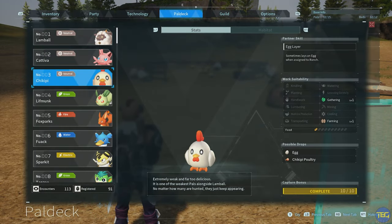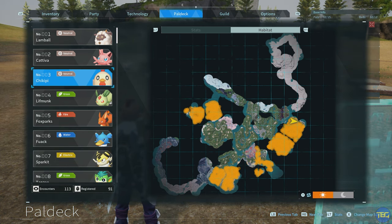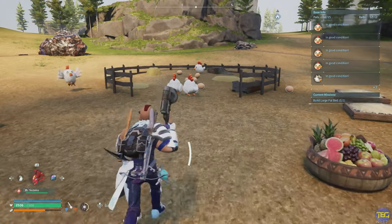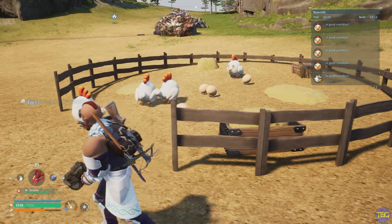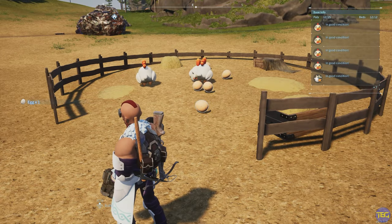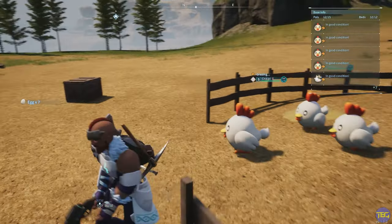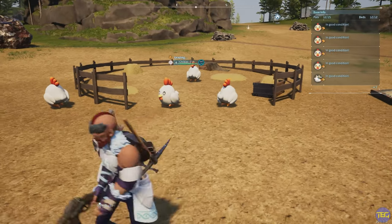Next up for the ranch is the Chickpea, which gives you eggs, and it is very easy to find in all of the starting areas shown in orange on the map. Stick some of these in your ranch and you're going to get loads of eggs, which you can use to make into some really useful food items — great for early game and even mid to late game for stuff like cake. They produce eggs pretty quickly, so you'll get tons if you go for four Chickpeas.